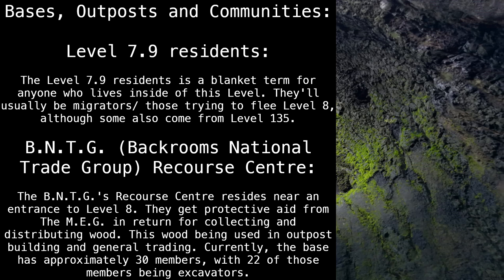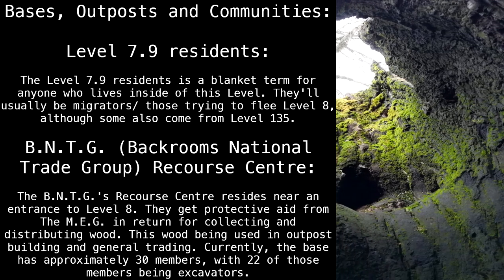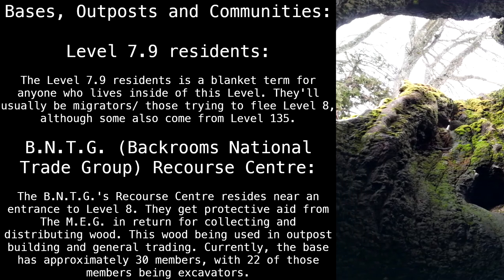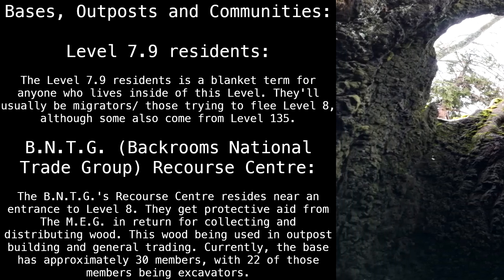BNTG — Backrooms National Trade Group — Recourse Center: the BNTG's recourse center resides near an entrance to Level 8. They receive protective aid from the MEG in return for collecting and distributing wood, with this wood being used in outpost building and general trading. Currently the base has approximately 30 members, with 22 of those members being excavators.